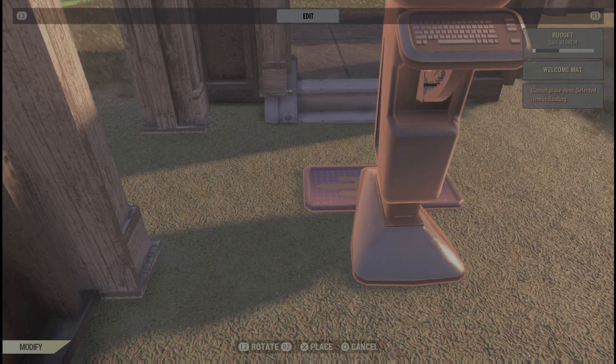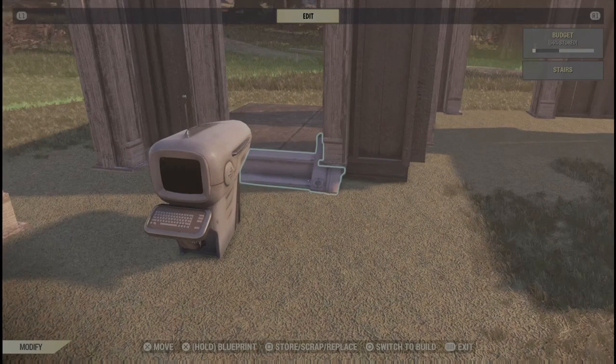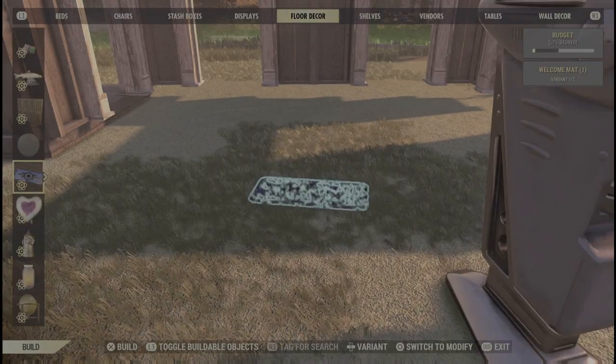So now we're gonna take that, pick it up by the rug, and place it. As you can see, this is still a little too high, so unfortunately what you have to do is store the staircase, then pull everything out and do it again to get it a little bit lower down in there.